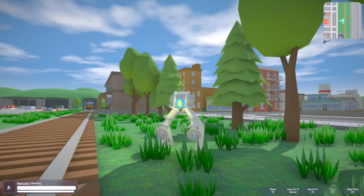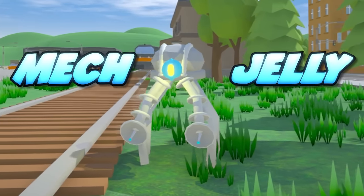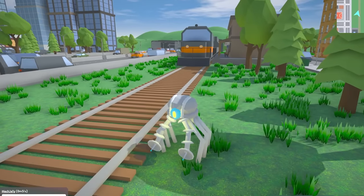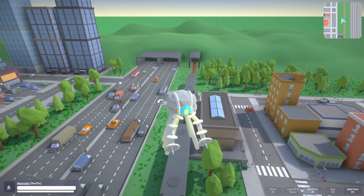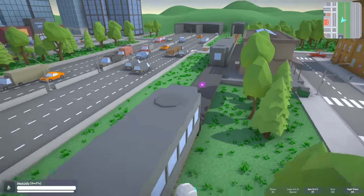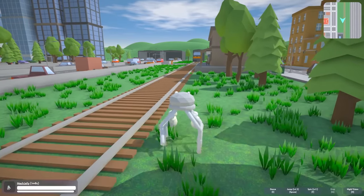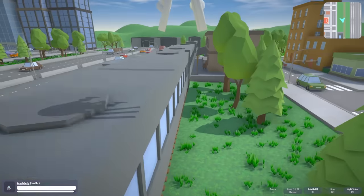Here we have another creature from the workshop. This one is called Mech Jelly, and I think this is going to be the one. He even has night vision. You know, you guys know I love night vision. Here we go. I'm going to jump and then I'm going to land right on top of the pattern - that's my plan. I've got to time my jump.